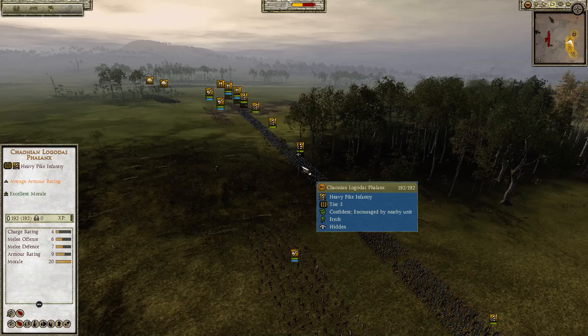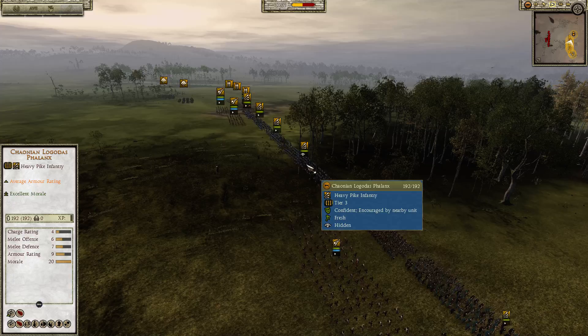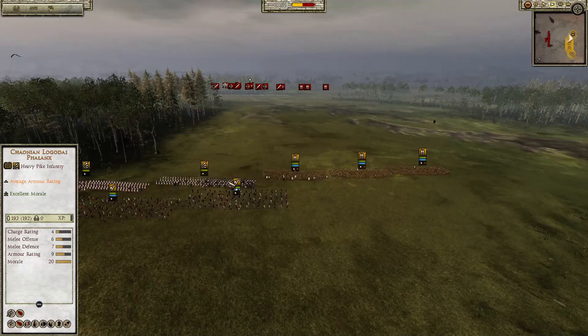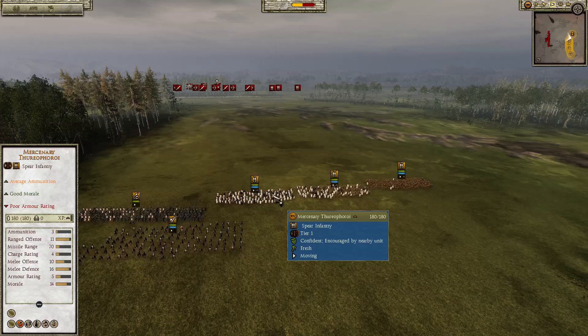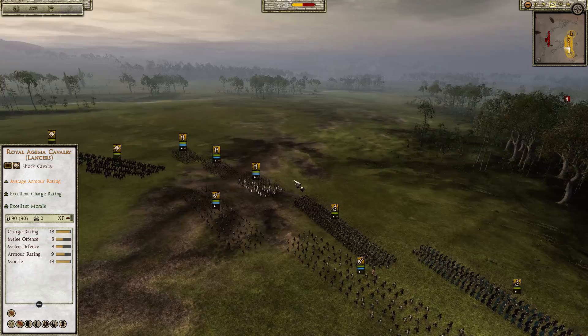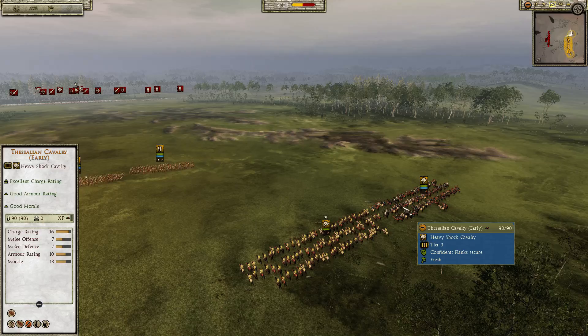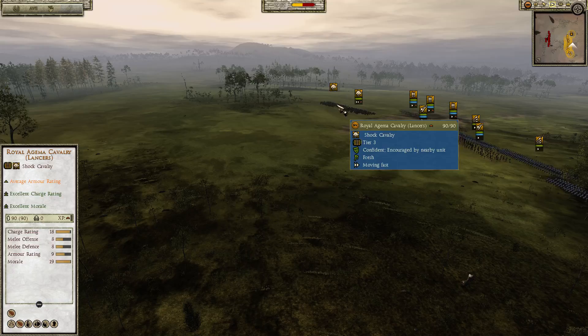I got myself six spikes — these are Haonian Longdas Phalanx — those guys have six-seven offense and defense, nine armor rating, and quite high morale, I believe it's 11 or 10, it's very large. Then I have Diana, Mercenary Thereoforoi, three on each flank, so this is an Infantry Heavy build. I have Mercenary Rhodian Slingers, two on each flank, and also Royal Agema Cav and Thessalian Cav on one flank and two Royal Agema Cavs on the other flank.